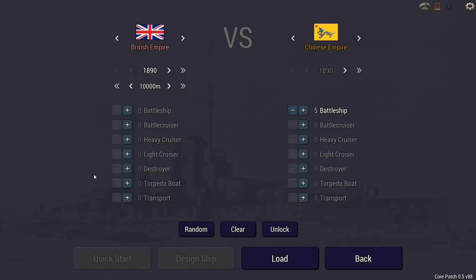Hey guys, Stealth here and welcome back to Taskmaster Tuesday for Ultimate Admiral: Dreadnoughts. Being a crew member aboard any warship was a particularly dangerous matter — keeping your crew alive is key for any captain. This week we're trying to keep as much of our crew alive as possible while taking down five Chinese battleships. Per battleship killed, you gain six points, for a solid 30 points total.